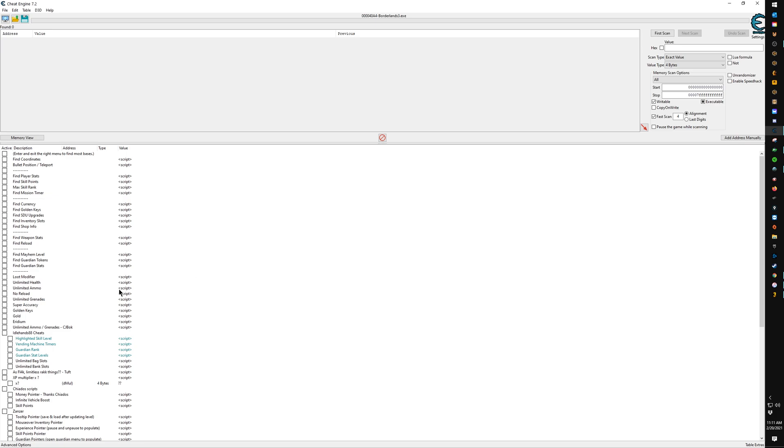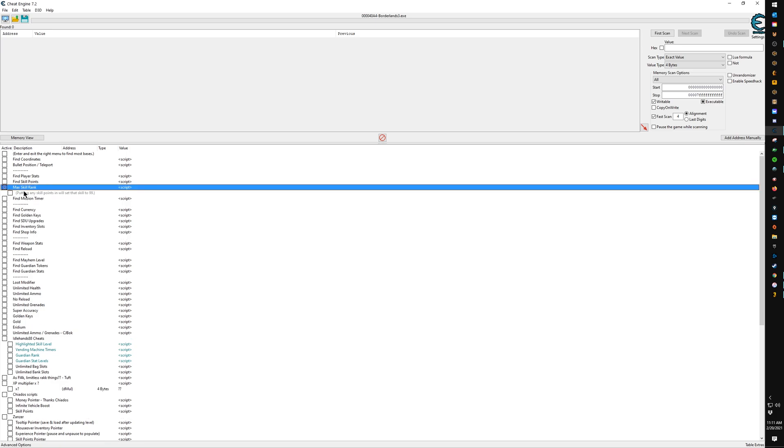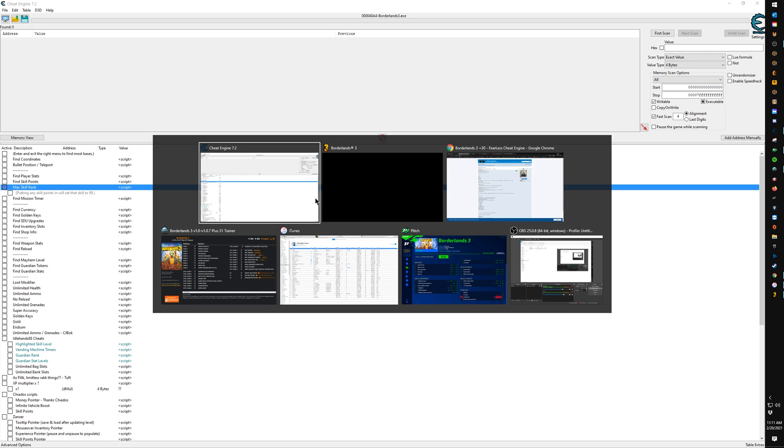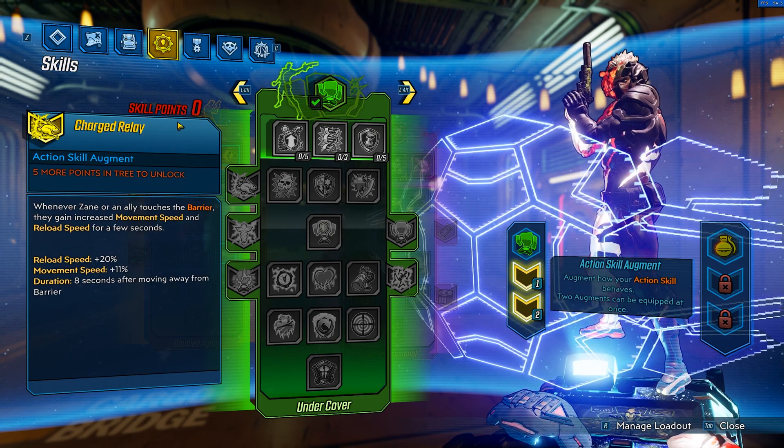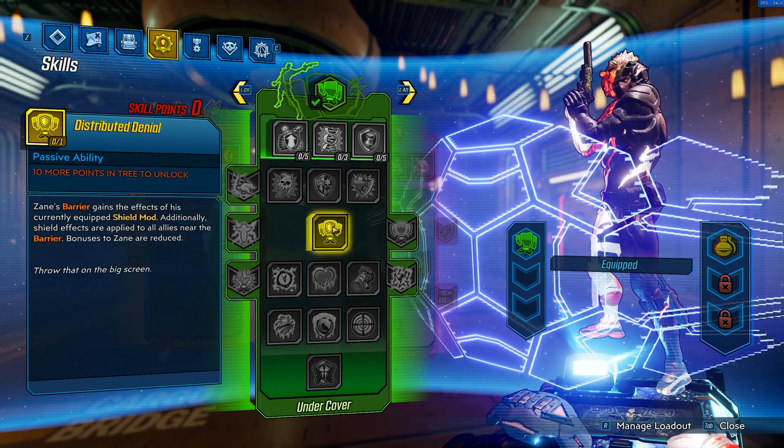Once the table loads it expands, and the only thing you're really looking for is the ability to modify the skill points applied in the skill tree. We're looking for the entry called 'Max Skill Rank.' Click it, and as you can see it automatically puts 99 points into whichever skill you apply. If you leave this box checked and come back to the game, it will set 99 points for that skill.